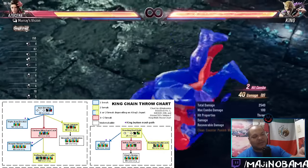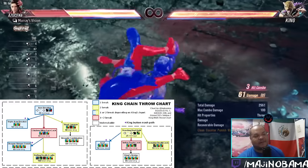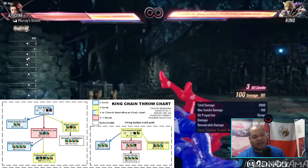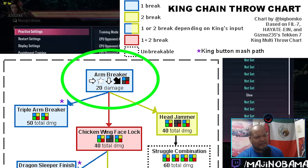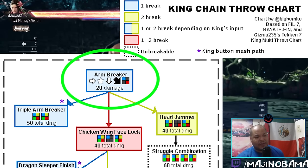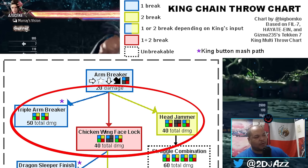If you miss the initial throw break, take a look at the model and notice when it's flashing colors — you have multiple chances to break this. The big thing is don't mash indiscriminately; pick the option you want to protect against and mash that consistently. Training mode is useful because you can see the windows in the chain where you can break and get your timing down. Let's explore the first one: the initial arm breaker happens, and after that initial throw you're put into a rock-paper-scissors.